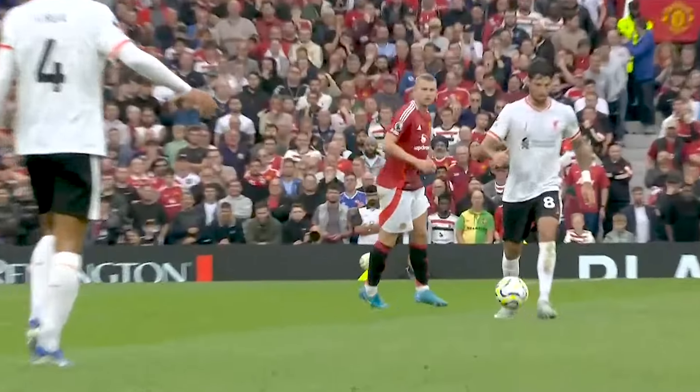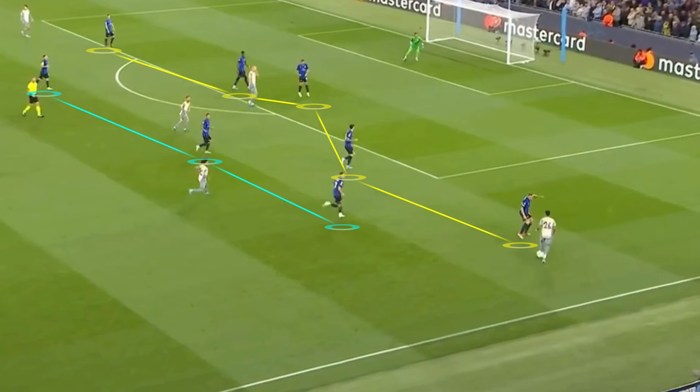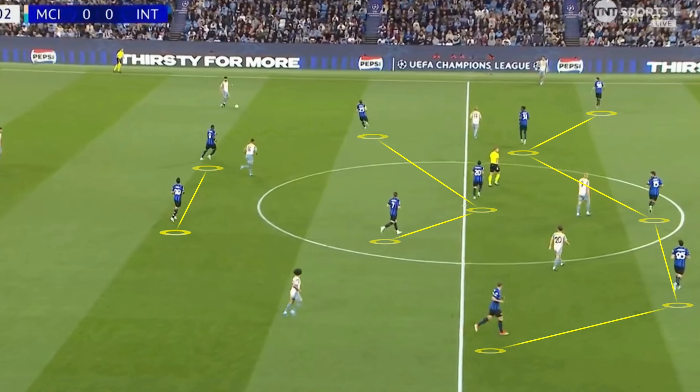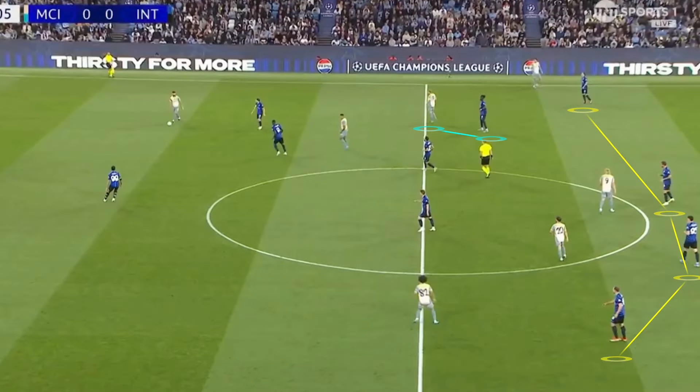One of the most frustrating things about Ten Hag's tenure has been his stubbornness and lack of versatility between systems. I've been saying for a while now that United should consider using a back five on occasions — maybe not as the primary system, but it definitely should be an option against sides who are going to control possession for most of the game, and in particular against sides who use a front five in the middle third.